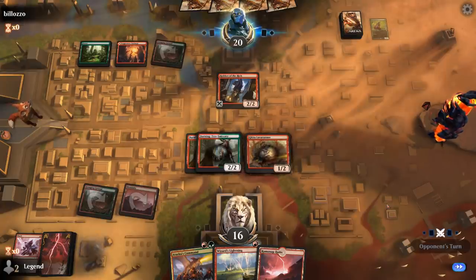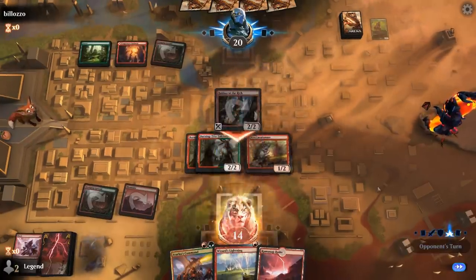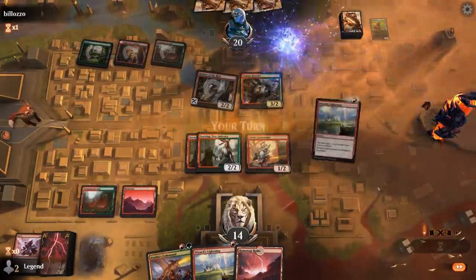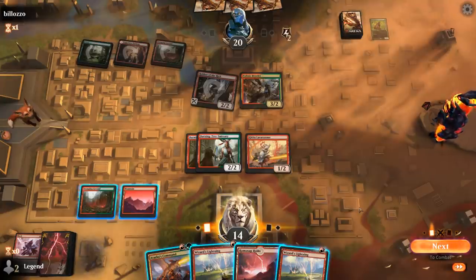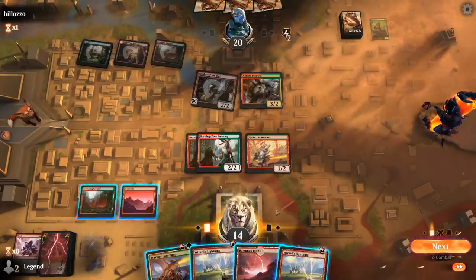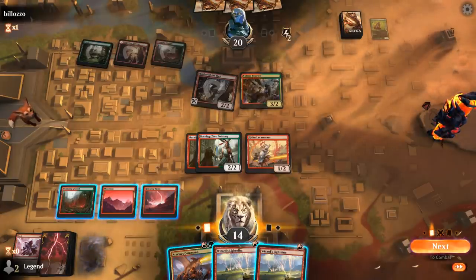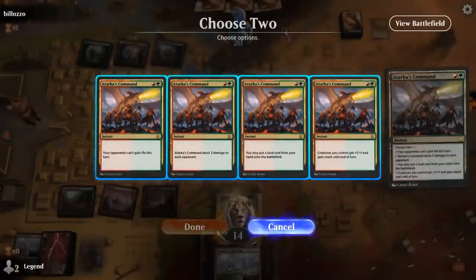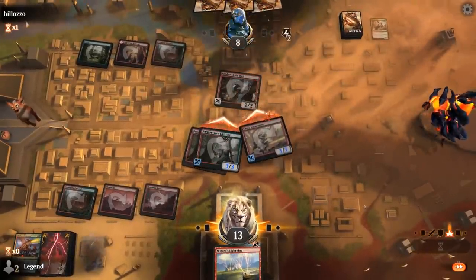Gruul creatures can often block our smaller ones, forcing us to use burn spells as removal instead of going upstairs — that's often the case in aggro mirrors, where the slightly slower deck with slightly larger threats usually comes out ahead. Voltaic Brawler is manageable though. This looks like a great Atarka's Command turn — could also Wizard's Lightning the Brawler and then Atarka's Command to pump the team. Deal 3, plus 1/plus 1 — opponent falls to 8.